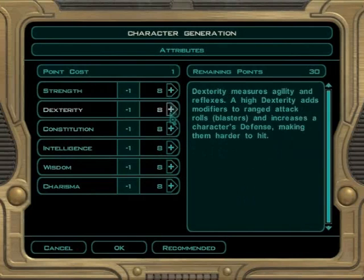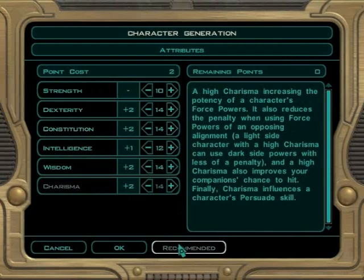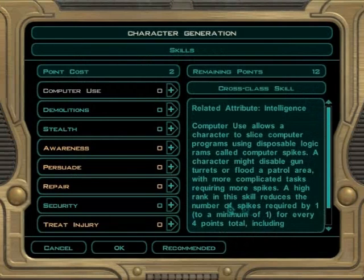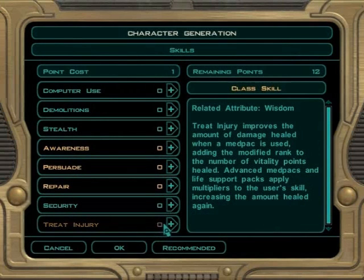Attributes — they mean the same as they did in the last game. It's the same basic thing. Strength for strength, dexterity for whatever. Skills — they don't really matter, so...